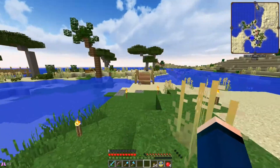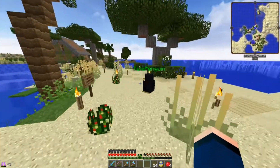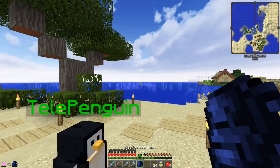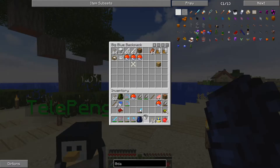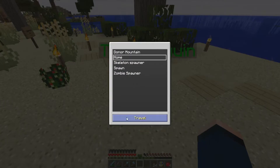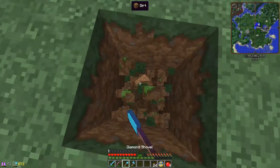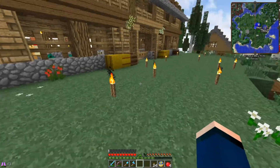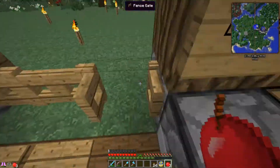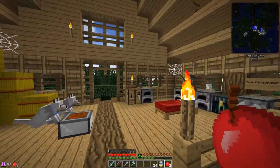I want to take that task off the randomizer and add something else to it. While we're at it, I need to check if I have any more buckets — I have one, okay. I'm just really excited about the whole randomizer thing; it's going to make things a lot easier and help me focus.